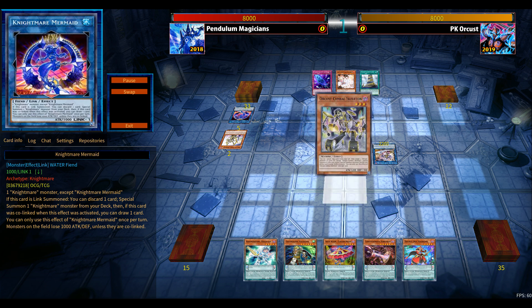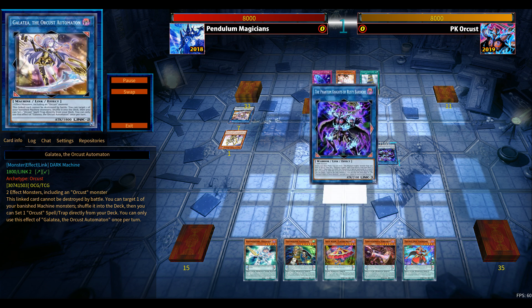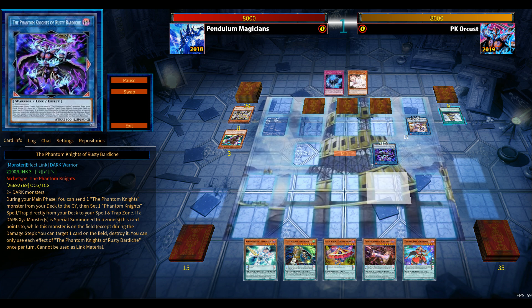With double Iris at three, plus the trap and spell, Orcust from 2019 has access to powerful hand traps, and post-side deck there are Droll & Lock Bird as well. Going first is definitely crucial for both decks, but far more important for Pendulums. Sadly, I'm going second — that's a problem.